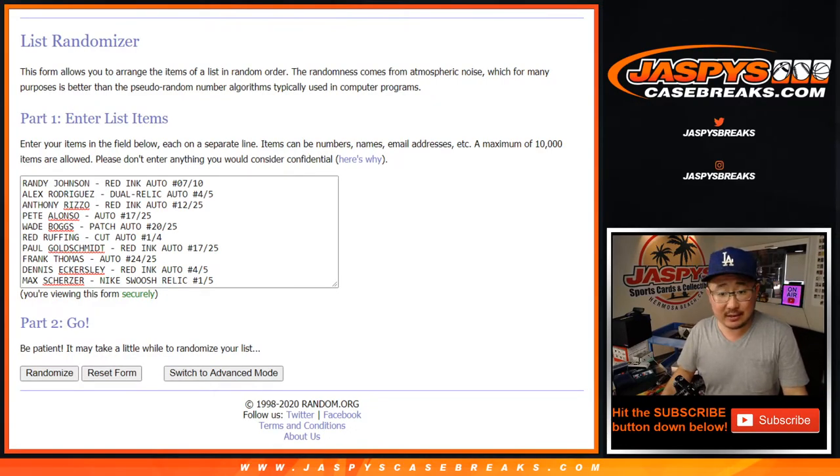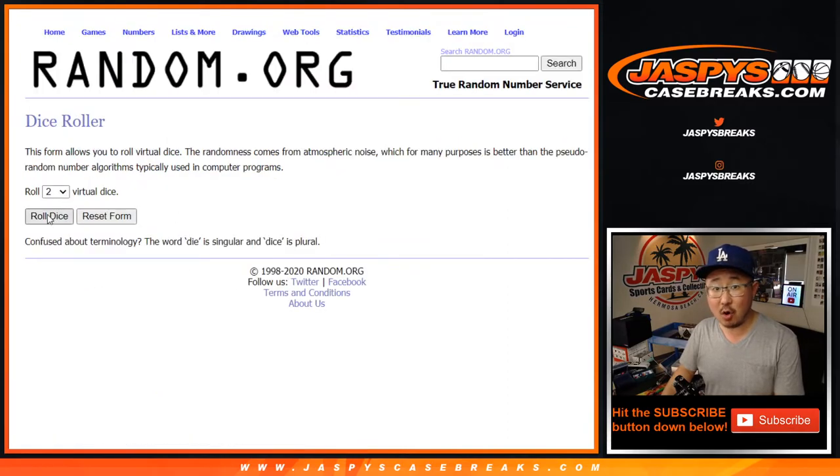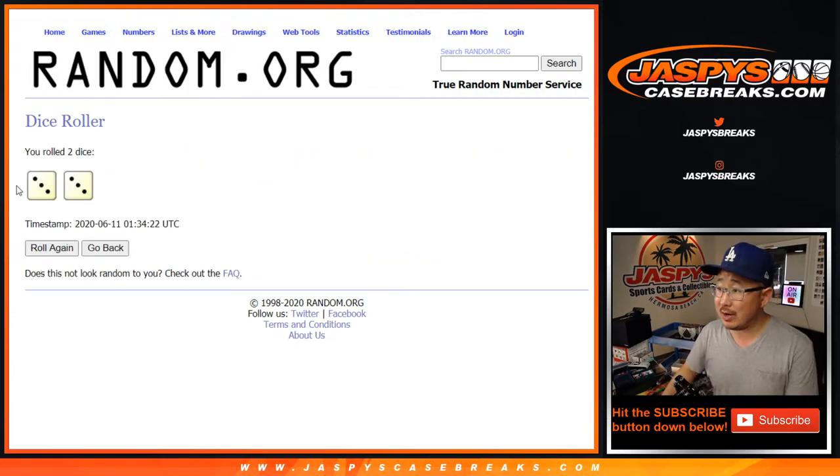Welcome back. I got the hits all typed in there. Let's make sure — one, two, three, four, five, six, seven, eight, nine, ten. Perfect. Ten hits on each list. Alright, let's roll it, let's randomize each list. Three and a three — six the hard way. Your names first: one through six, after six we've got Josh down to Gary.